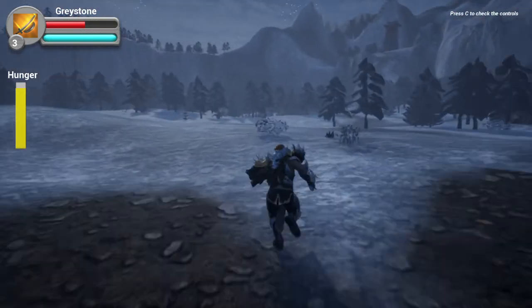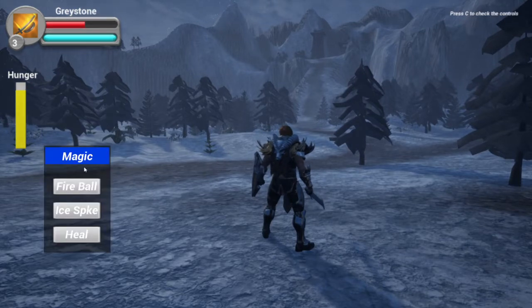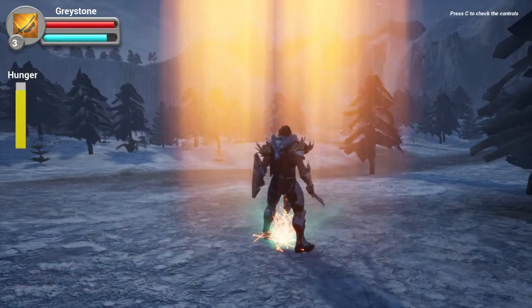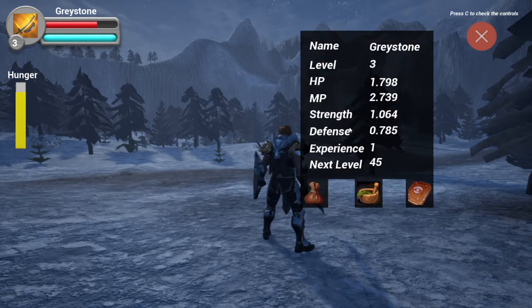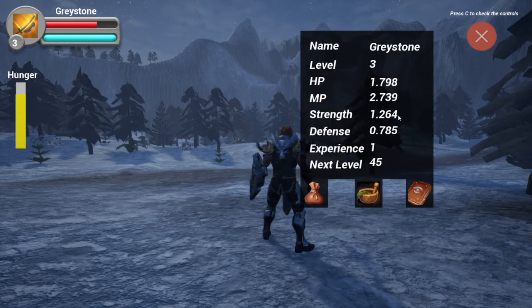I need to go to the top of the mountain. Expecting more enemies, I press R to open the skill selection — I can choose fireball, ice spike, or heal. I select heal and press Q to restore my health. Since I'm level three, I have two skill points. I use one to increase max health and one to increase attack, raising my strength from 1.064 to 1.264.